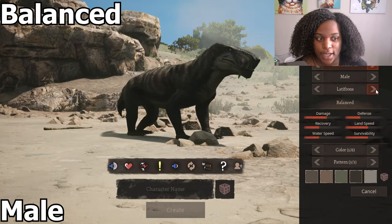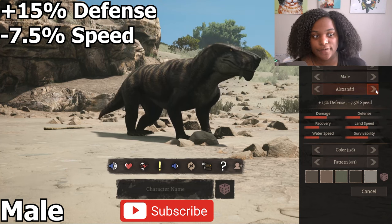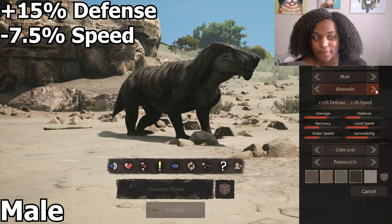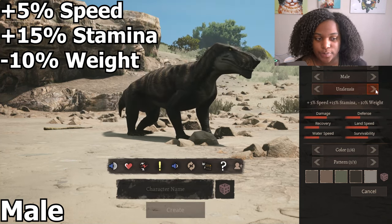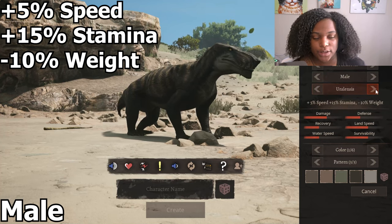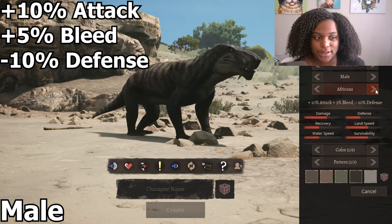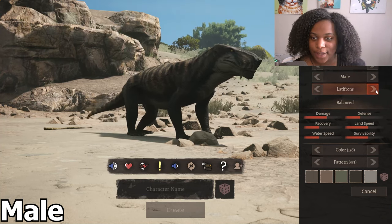This is the male skin and the balanced subspecies. Then we have the 15% defense, minus 7.5% speed, plus 5% speed, plus 15% stamina, and minus 10% weight, plus 10% attack, plus 5% speed, and minus 10% defense, and back to balanced.